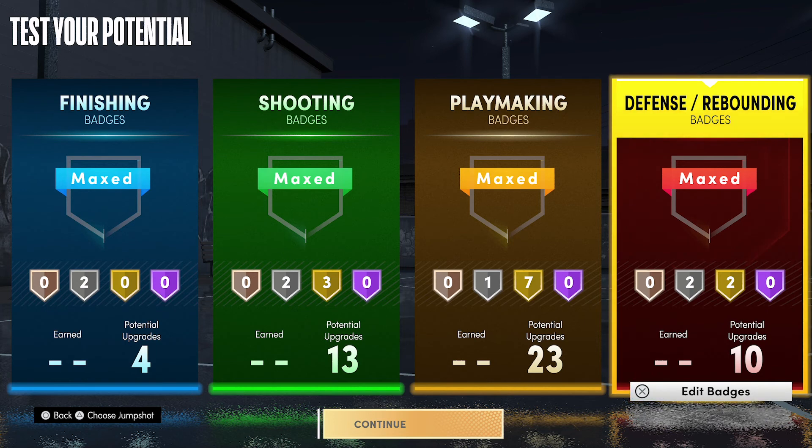That's the best Tim Hardaway build — make sure you like, share, subscribe, and hit the notification bell to join the Penny Face Squad. Drop a comment and let me know what you thought of the build. I'm taking requests, so if you have a build you want to see, let me know in the comments and I'll try to make it. I'm making builds every single day for next gen, and while I'm not doing current gen as much, I'll do it on request. Thanks for watching and I'll catch you in the next one.